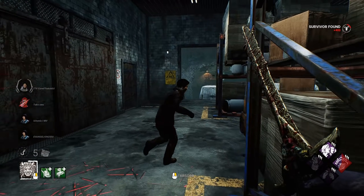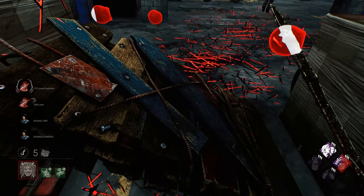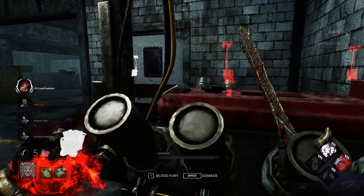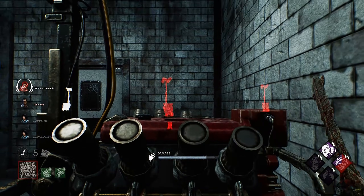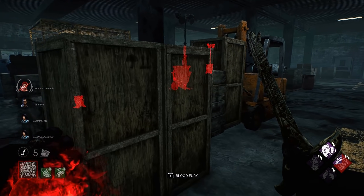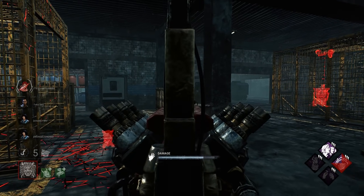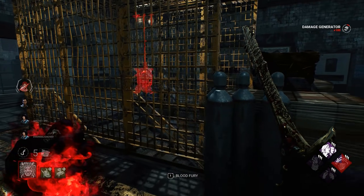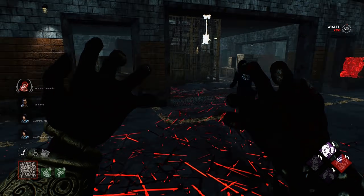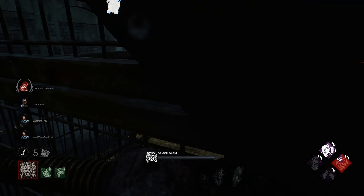With maps like The Game, you have to be kind of careful on where you spend your time, because any survivor can really waste a lot of time by simply dropping every pallet they see. We're going to hold our power until Tinkerer comes up, or until I see a really good opportunity to use it. When you're playing on this kind of map, you really want to eat away at the resources, and then over time they won't have anywhere to go. It's all about gen management until then.